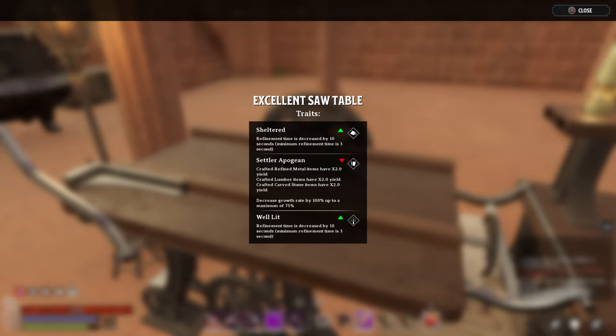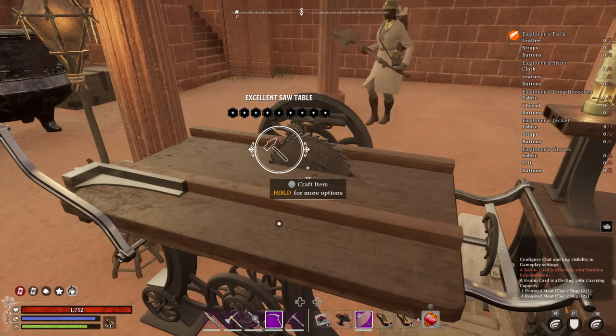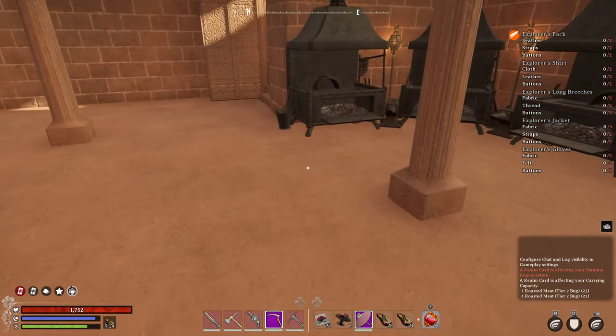It also has a minor realm card trait on it. Environmental traits like sheltered — for having a roof over the workstation — well-lit, for having a light source, or warmth, for having a heat source, reduce the refinement time on that workstation. Each of those traits reduces refinement time by 10 seconds. Right now this excellent saw table only has a 20 second reduction in refinement time.